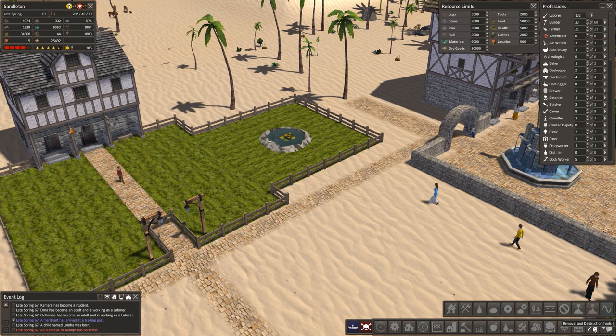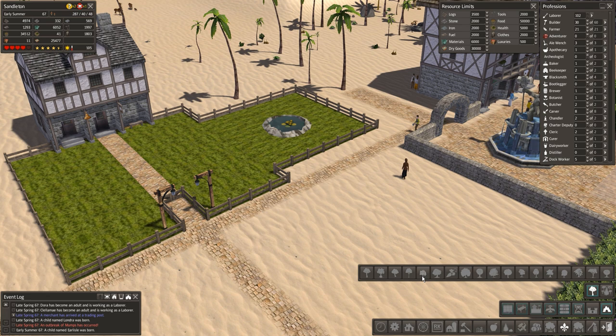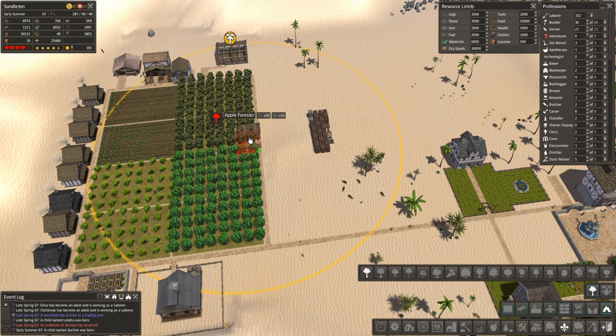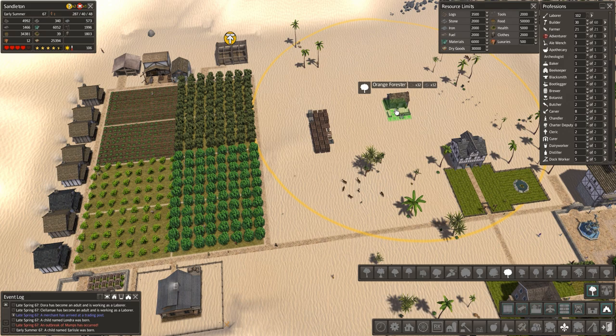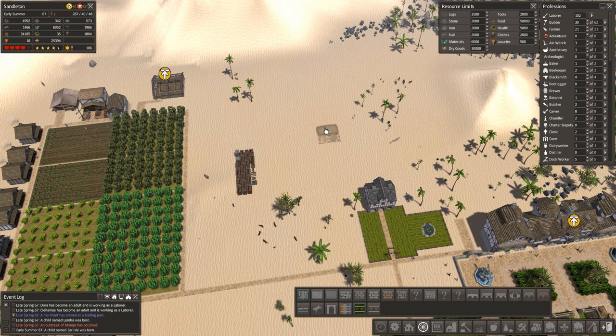We've also got fruit tree foresters — I think a lot of people will actually like this. In the foresters section we've got apple tree, apricots, fig forester — and there might even be a coffee forester! To my knowledge, I'm guessing this will produce fruit, and possibly wood — or it might just be like a wood forester that gives a different look. Let's put one in: we've got plums, pecans, pears, oranges... I'll go with oranges since they tend to like the hot climate.